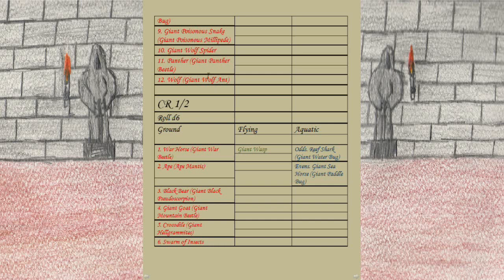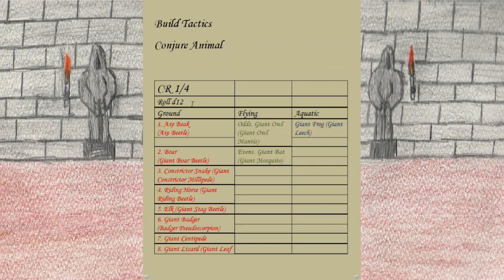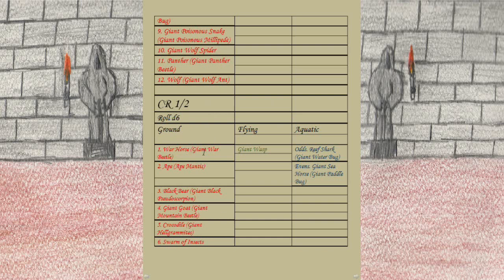For flying CR 1/4: odd rolls = Giant Owl Mantis (was Giant Owl), even rolls = Giant Mosquito (was Giant Bat). For aquatic CR 1/4: there's only one option — Giant Frog — so you don't even need to roll. For CR 1/2 ground creatures, roll a d6: 1 = Giant War Beetle (was Warhorse), 2 = Ape Mantis (was Ape), 3 = Giant Black Pseudoscorpion (was Black Bear), 4 = Giant Mountain Beetle (was Giant Goat), 5 = Giant Helgrammite (was Crocodile), 6 = Swarm of Insects. For CR 1/2 flying: the only option is Giant Wasp, so that's always what you summon when flying at that CR.